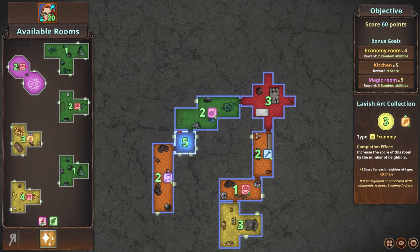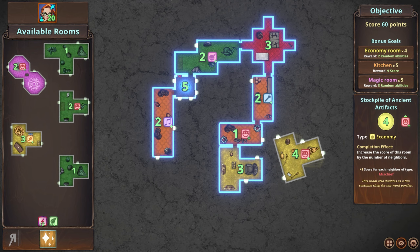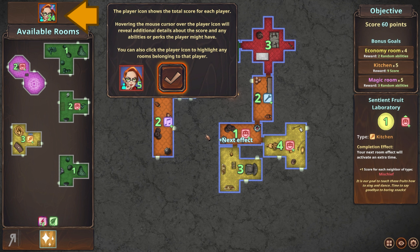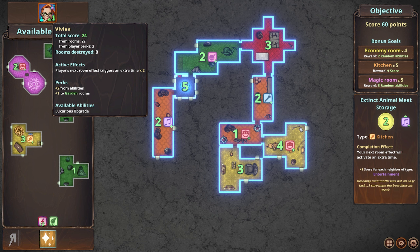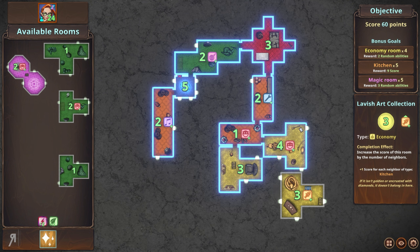For example, 'Redesign' is usable once and refreshes the available rooms — so if you don't like any of the available rooms, press this and you get some new ones. 'Luxurious Upgrade' is also usable once and allows you to increase the score of a target room by two. I'm going to use Redesign right now because I'd like to get more kitchens. Apparently no more kitchens, so I'll go for a slight economy build. The player icon shows the total score and you can mouse over it to see perks and abilities.